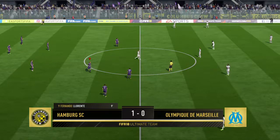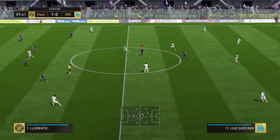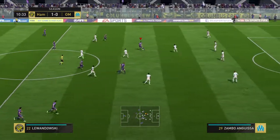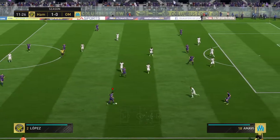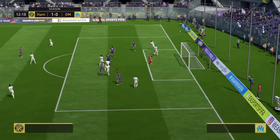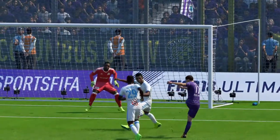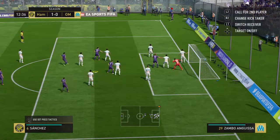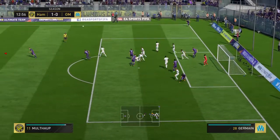And that has opened the scoring — one nil. Andre Frank Zambo Anguissa, Rolando, Luis Gustavo, Fernando Llorente, Robert Lewandowski — they could pose some danger now. They've shown him the inside and he's taken that opportunity — shot up. The referee spotted that deflection; he's pointed for the corner. He's put in the corner — very good distance to the clearance.